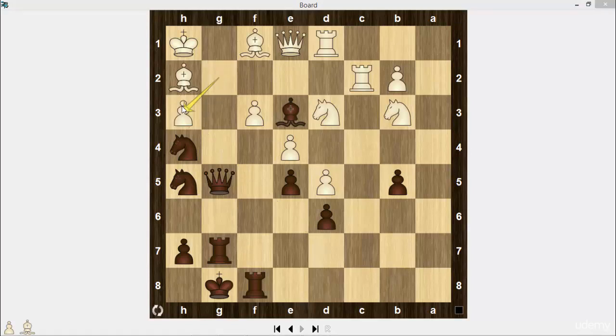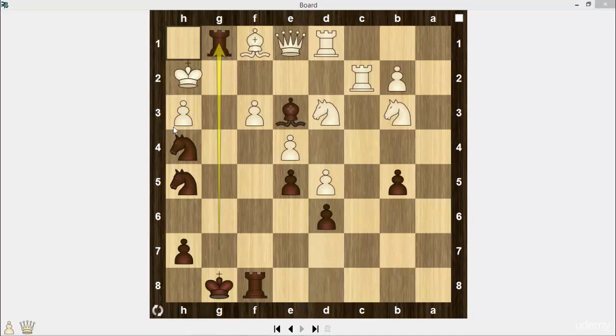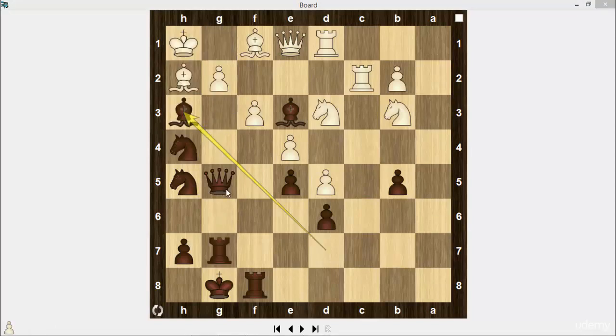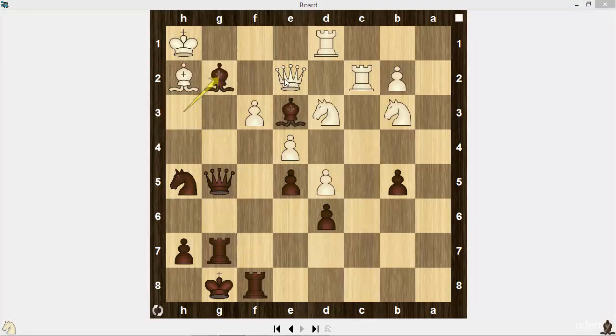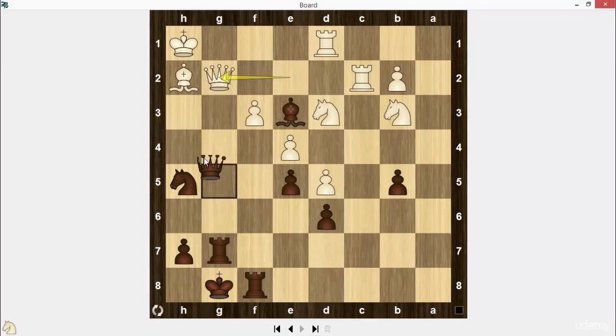After g takes on h3, black checkmates in three moves: queen g1, bishop takes on g1, rook takes bishop, king h2, and knight f3. Moreover, black is threatening with knight f3 check. Queen e2, defending on g2. Knight takes on g2, bishop takes knight, bishop takes bishop check, queen takes bishop, and queen h4 — black sacrificed the piece, but after queen moves, black will play knight g3.